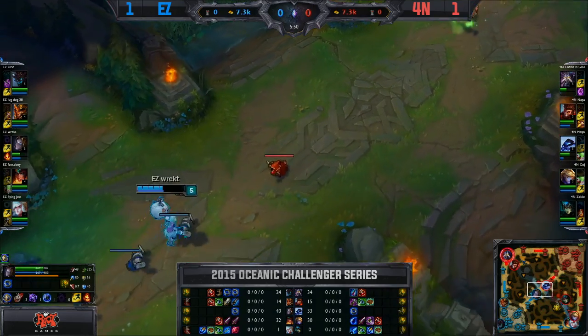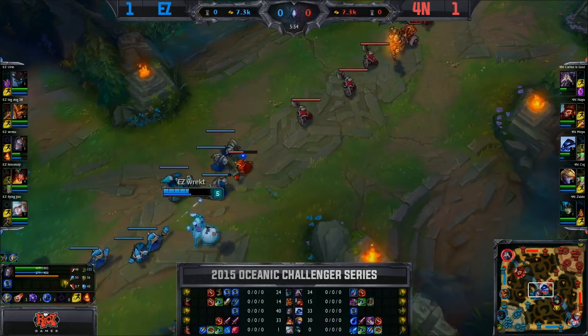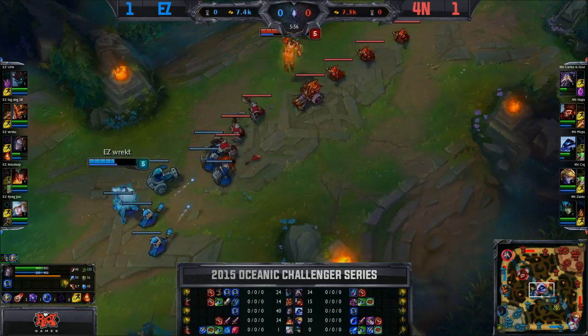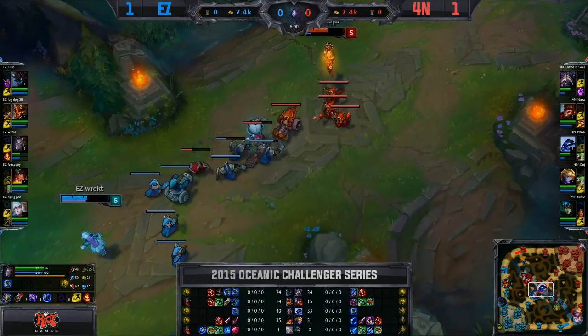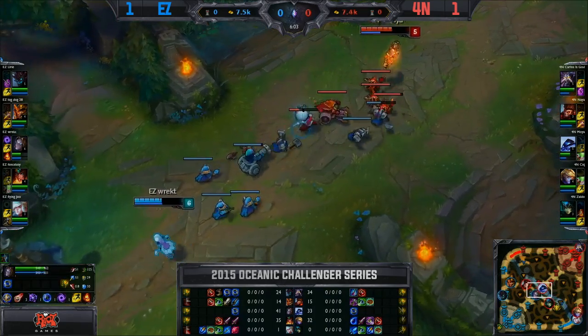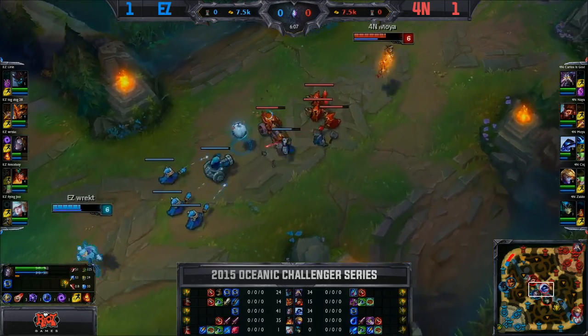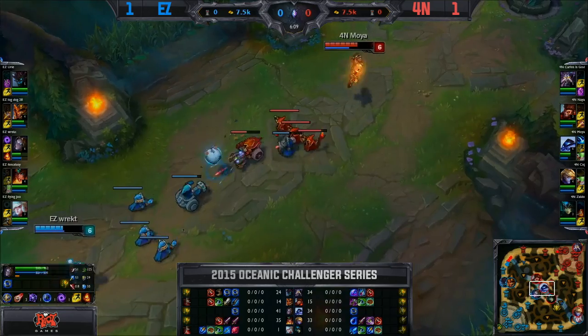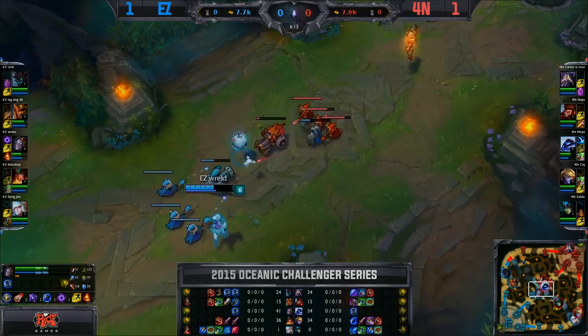Moya struggling a bit against Orianna, getting outpoked — which is pretty normal in this matchup. LogDog is forcing Naya to put this pressure, but Jarvan is just so much better pre-six than Wukong could ever imagine to be. Wukong really depends on that ultimate to impact the game in a massive way — it does so much damage as well as the knock-up. If they could make a decision and say 'LogDog never gets level 6, but Wukong never gets level 6 either,' I reckon they'd take that trade.